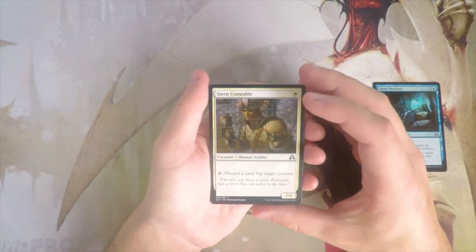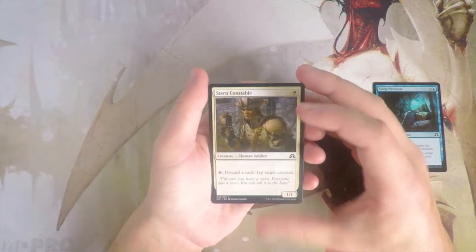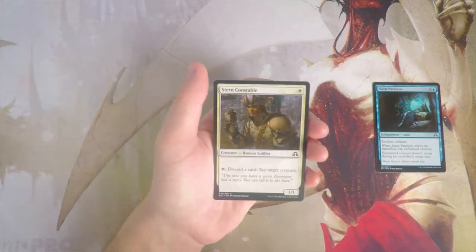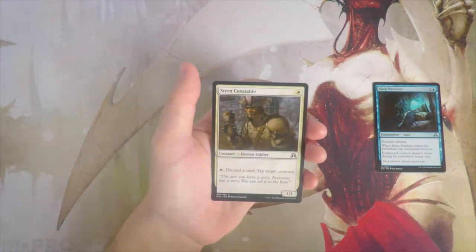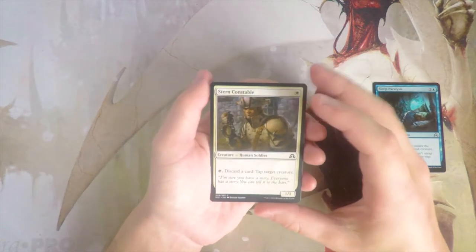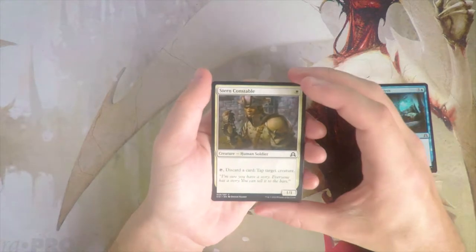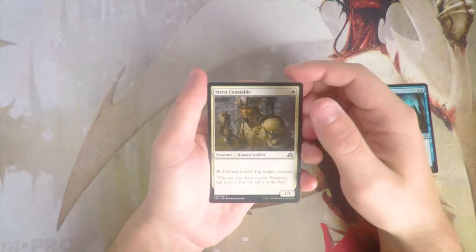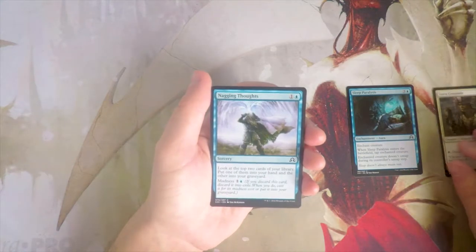Stern Constable — one white for a 1/1. You can tap it and discard a card to tap target creature. Tappers like this are notoriously great. This is a slightly different style tapper — normally it's pay a white mana to tap a creature, but this one discards a card, which can be a plus or a drawback. It's an interesting card. I played a little during Shadows Over Innistrad but not enough to fully evaluate it. I feel like you could abuse it, but I don't know that it's first-pickable.